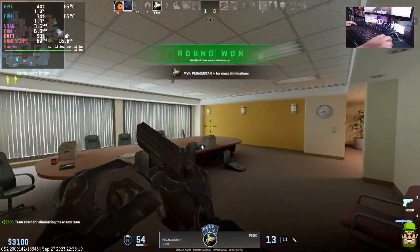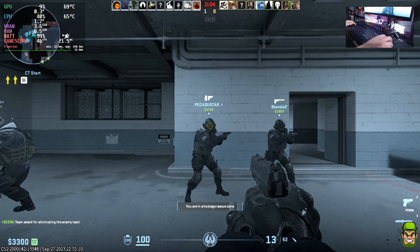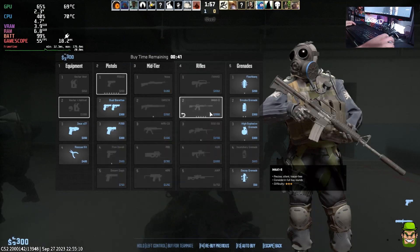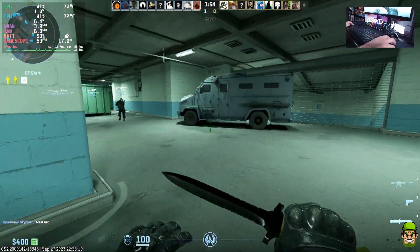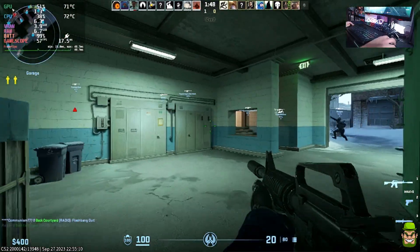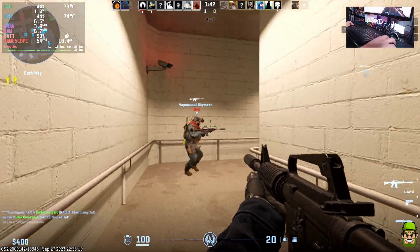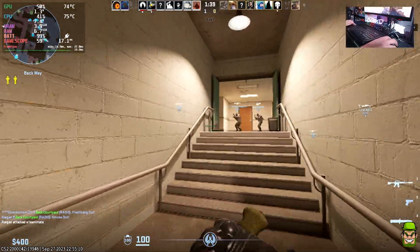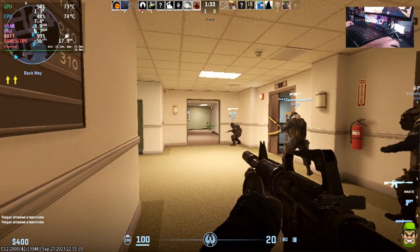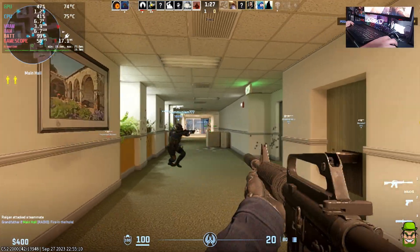As you can see, depending on the map — this is CS Office, the hostage map. You might find a little initial stuttering just for the first 20 to 30 seconds, but once that settles down it averages out. The baseline maps tend to have the best performance. We're averaging around maybe 50 to 60 fps, dropping to low 45s at some instances.